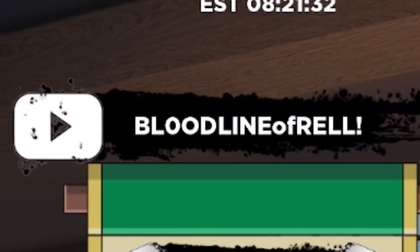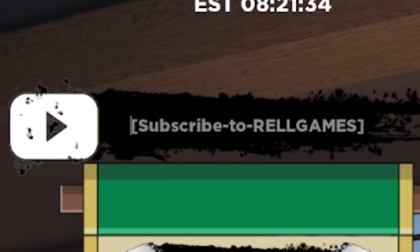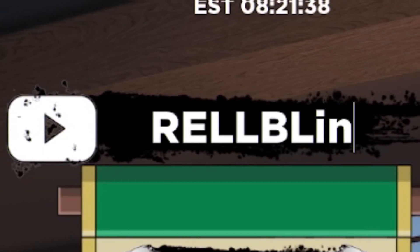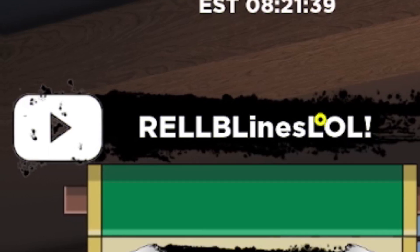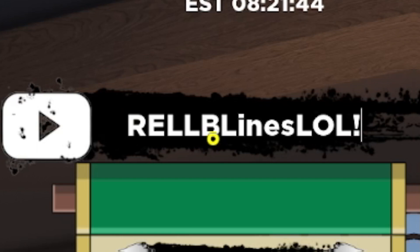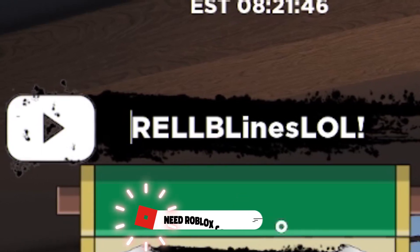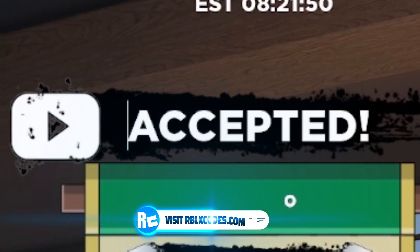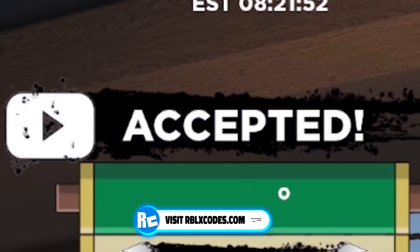After that, redeem the code RELLBLINESLOL — that's R-E-L-L-B-L-I-N-E-S-L-O-L with an exclamation mark at the end. That one gave no rel coins, but spins could be a different story — it could give a lot of spins.